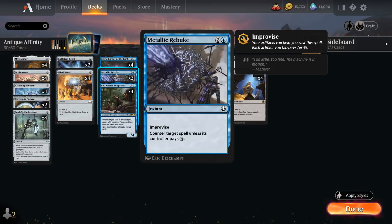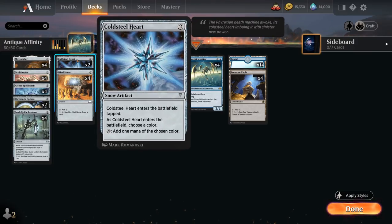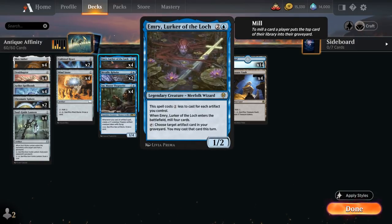We need a high density of artifacts for the deck to function, and ideally some ramp to get Antiquities War in place sooner. We've got two copies of Cold Steel Heart that comes into play tapped naming blue, our full playset of Mind Stone which can help us ramp and can be sacrificed to draw a card — combining nicely with Emery to get it back for even more cards.